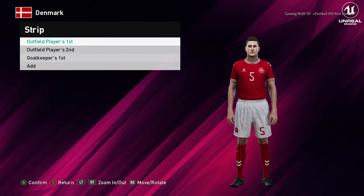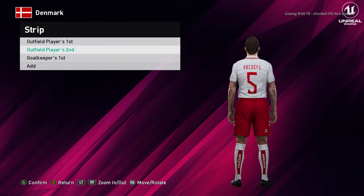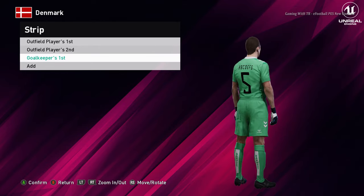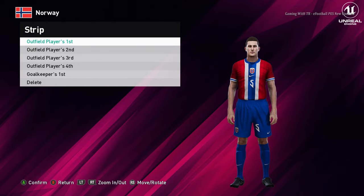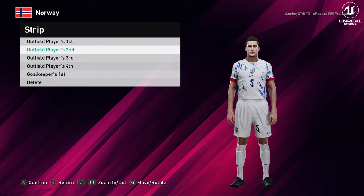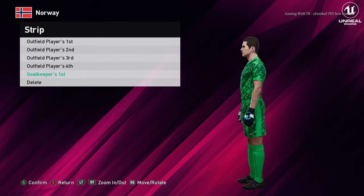Let's go for the next team. Here is Denmark — this is the home jersey of Denmark. Here is the away one, and here is the goalkeeper one. Next is Norway — this is the home jersey of Norway. Here is the away — that's cool, the design is pretty good. And here is the goalkeeper version.